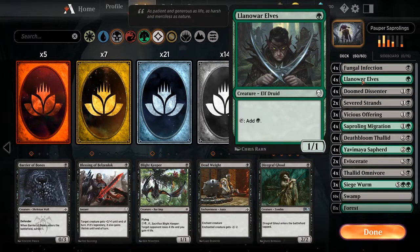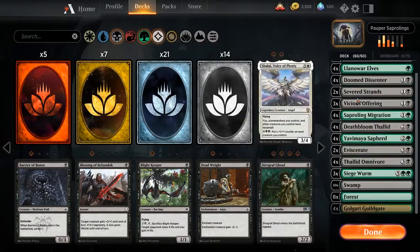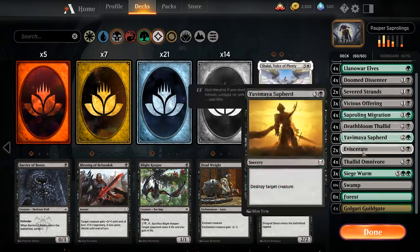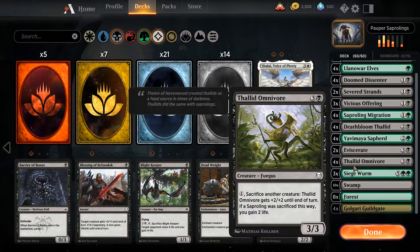You have to spend a total of 16 common Wild Cards just to get those 1 or 2 extra copies of those cards, or to get the 3 copies of the Siege Wurm, 2 copies of Severed Strands, and 2 Eviscerates. Most of the others are just bonus cards for the rest of the deck.